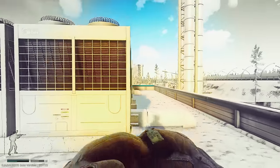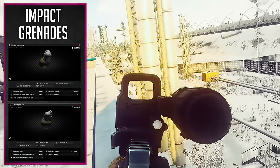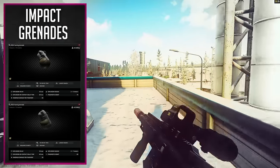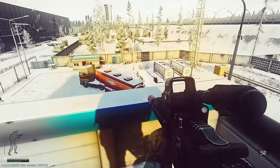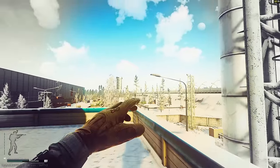The only other grenades to talk about are the impact grenades in Escape from Tarkov. There's not a whole lot to say — you throw these, they meet a wall or any surface, and they explode. One fun thing to know: you can actually shoot these out of the air, and they have a minimum arm distance, so you need to chuck them around five meters in front of you for them to go off.